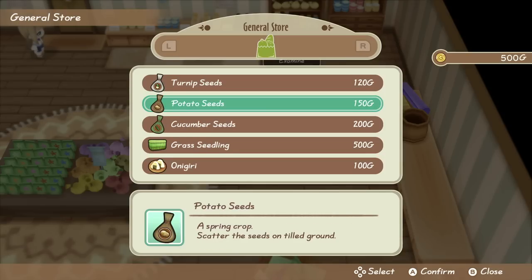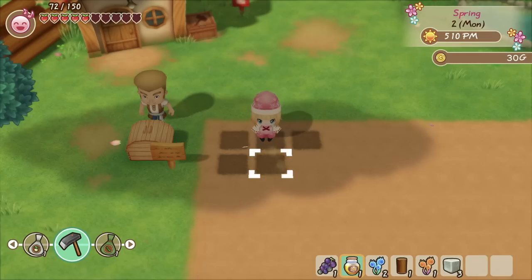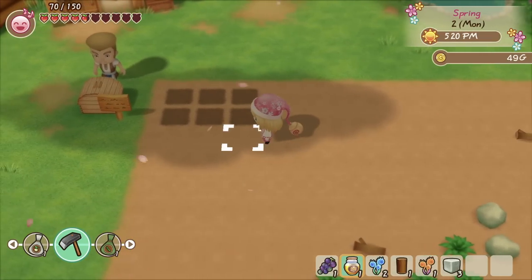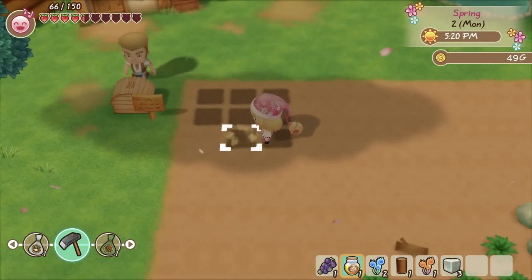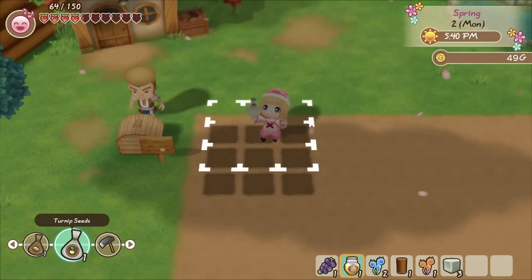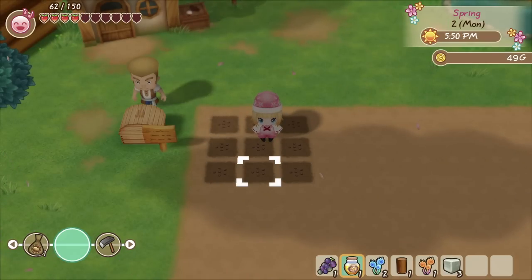Once you get to the general store, you're going to see that Jeff has cucumber seeds, potato seeds, and turnip seeds for sale. Go ahead and buy them, then go back to your farm, till the land, and plant those seeds. You're going to get nine slots for seeds, which is great. If you are coming from Stardew Valley, you'll appreciate that because you're not just getting one plot per seed — you're actually obtaining nine seeds.